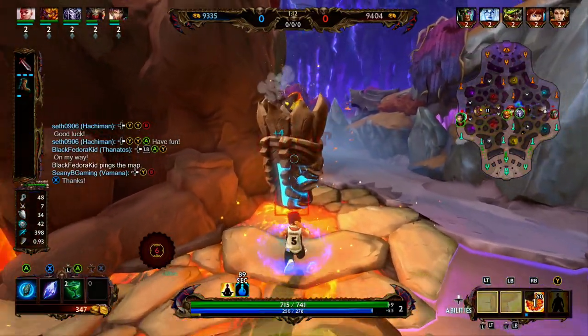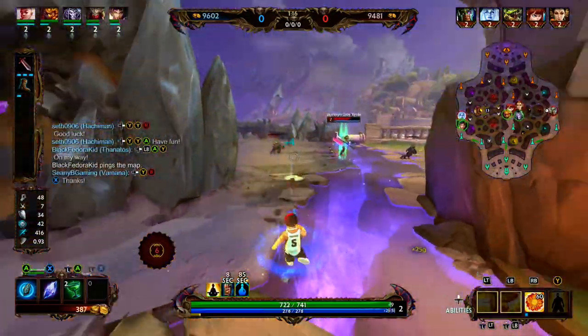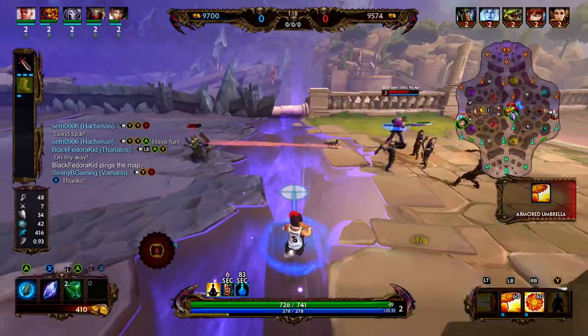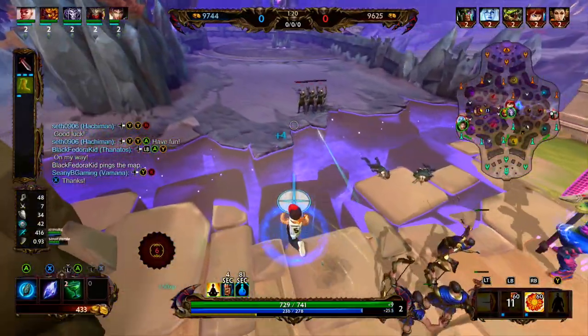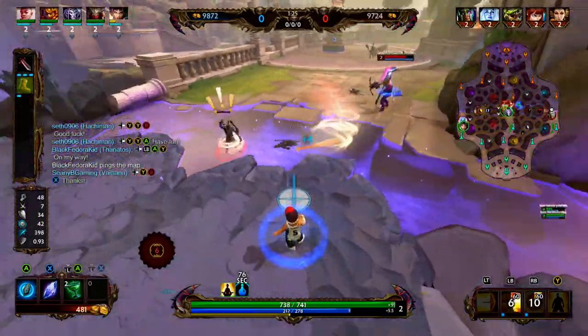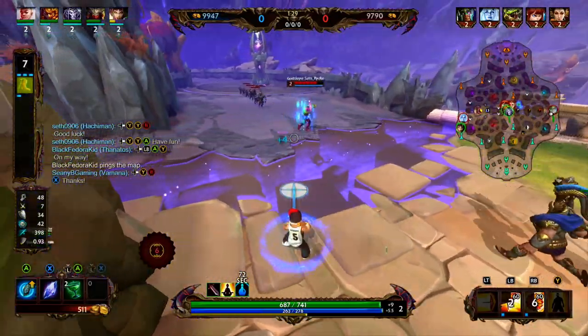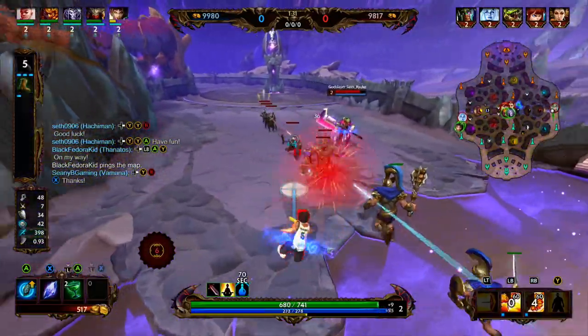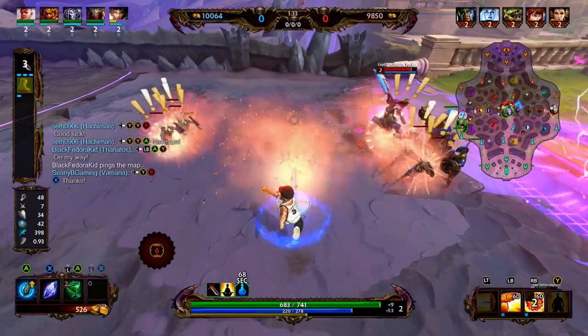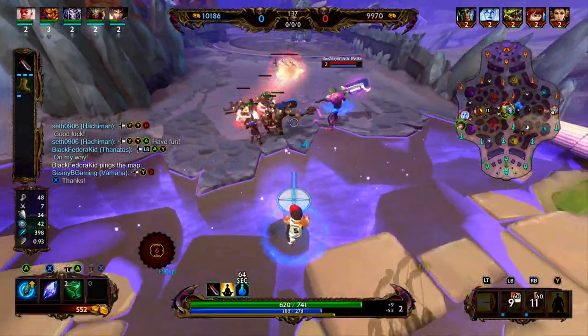After the first wave, we're going to be making a play for the Totem of Coup, which gives everyone on our team a little bit of gold and mana — imagine popping a mana pot for everybody on your team. With Vamana, we're going to level up our 3 at level 1, our 2 at level 2, our 1 at level 3. Then we're going to max out our 3, max out our ultimate, max out our 2, and then max out our 1.